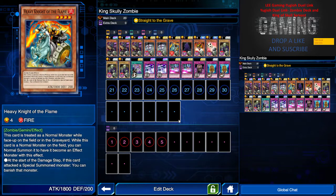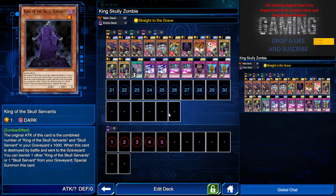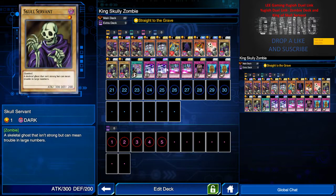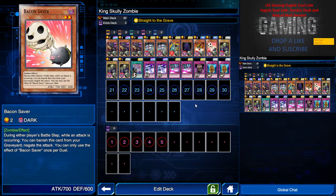I have Heavy Knight of the Flame just to add some muscle to the zombie deck with 1800 attack. Definitely King of Skull Servant — I would run two if I had two copies but I'll probably get a second in a couple of days. Next we have Samurai Skull, which is a one-turn milling card to send Skull Servant to the graveyard, and Bacon Saver because this cute little piggy will always save us for a turn.